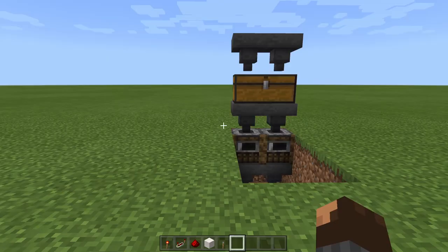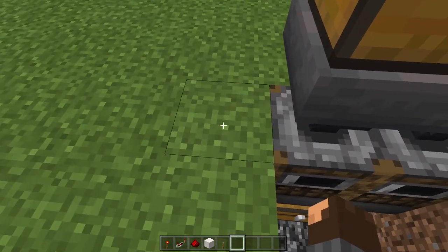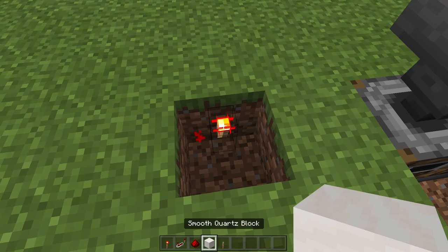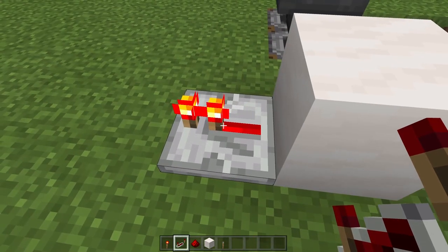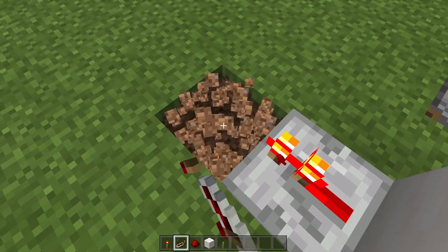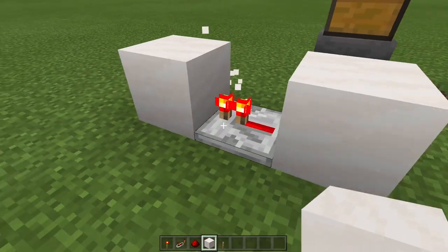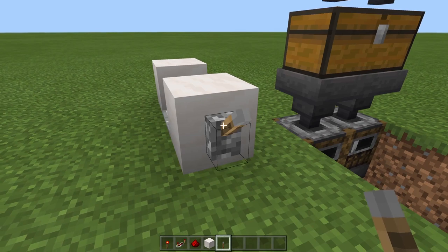Now build a redstone clock on the left hand side of the farm. Come to where this hopper is, miss a block, destroy the next block, then place down a redstone torch and place a building block on top of it. Get a redstone repeater and place it — it's really important you place the repeater this way or it won't work. Destroy the building block beside it, place redstone dust inside, then get a building block and place it over the top. We've now created the redstone clock. Place a lever here and turn it off for now.